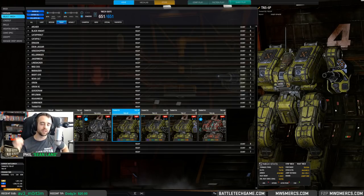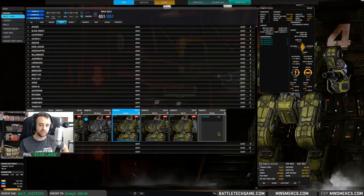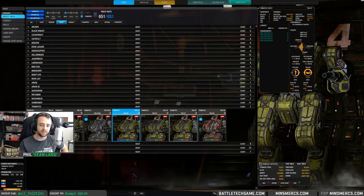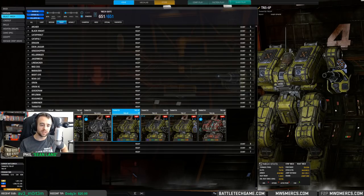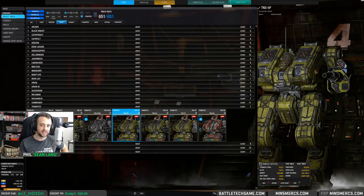The Thanatos is a 75-tonner, ECM capable, jump jet capable. We did notice that some of the variants have slightly different max engines — 360 on the 5T but 400 on others: 360, 360, 400. And apparently 'serving beer' means big chest — now I get it.